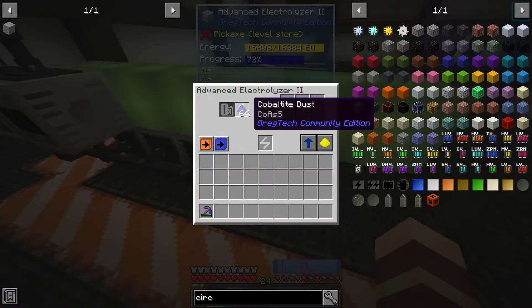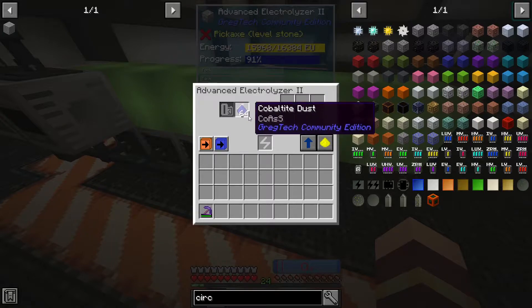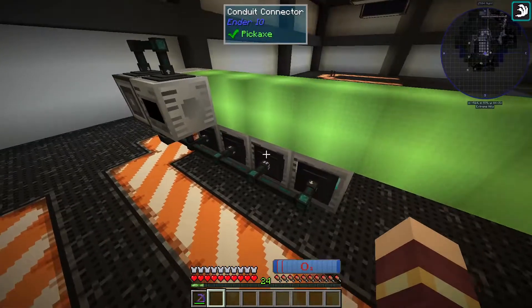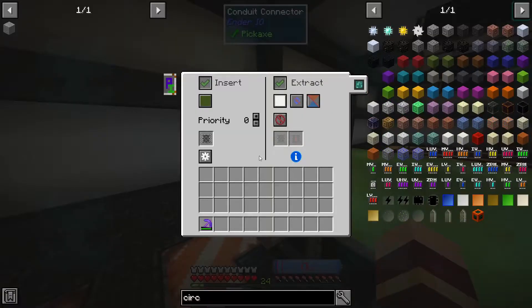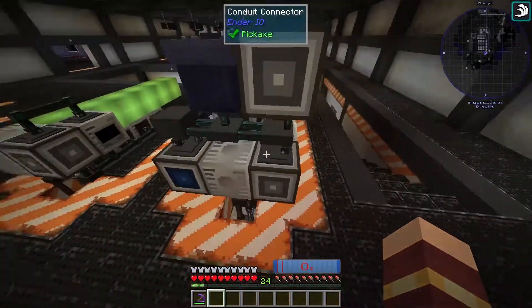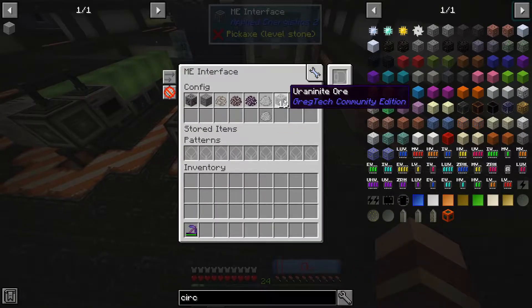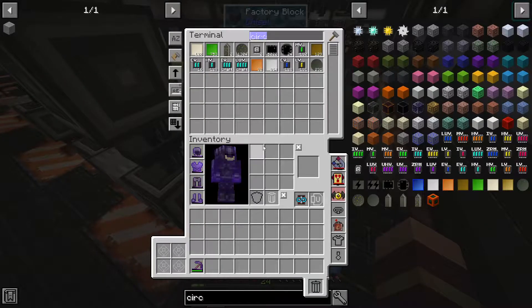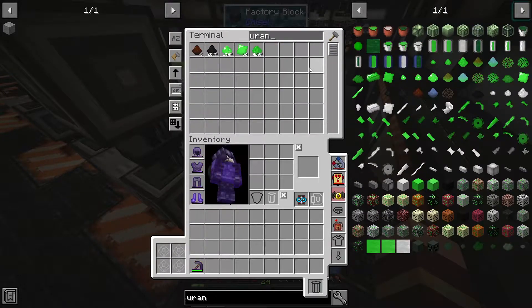Some extra ore processing stuff — cobaltite makes arsenic, and we have heaps of that going. Also this uraninite — you can use that to make uranium-238. So I now have a whole bunch of uranium-238 from uraninite dust.